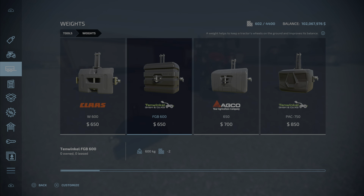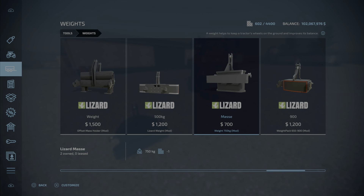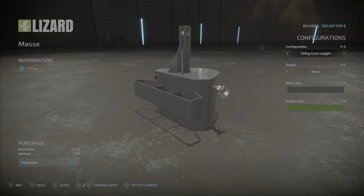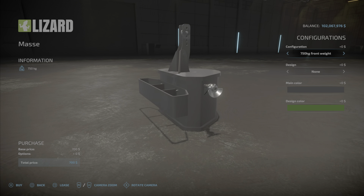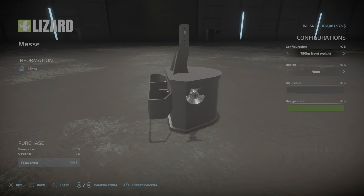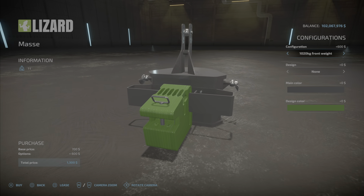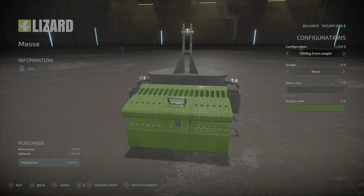We'll find it under weights, and there it is — the Lizard Massey, $700. We have a few options, which are nice to see. The first configuration is the 750 kilogram front weight, which is the default, and then you can add weight in increments: 1,020, 1,238, up to 1,560 kilograms.